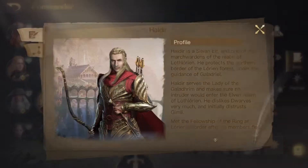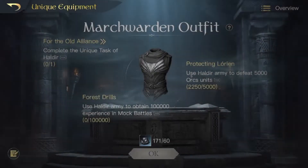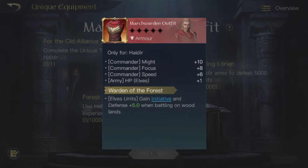Let's go have a look at his unique and see what exactly he has. So the March Warden's Outfit — only for Heldir — at level one gives plus 10 Might, plus 8 Focus, plus 6 Speed. That's pretty good because Heldir isn't really focused on just one stat; upping everything works out well with him. It also gives Army HP to Elves plus one. The ability Warden of the Forest makes Elves units gain Initiative and Defense plus 5 when battling on Woodland tiles.